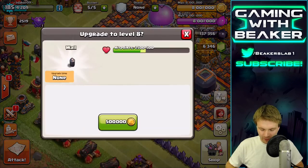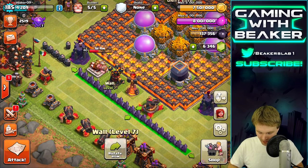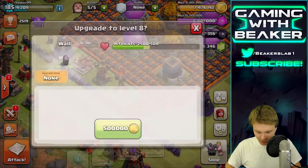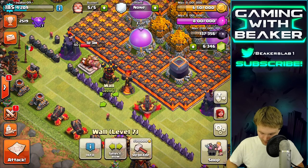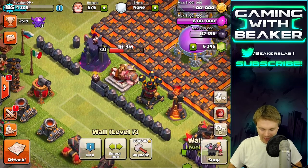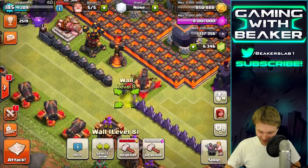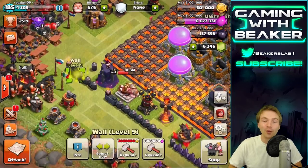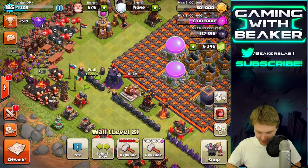Let's try to finish these level 8 walls right now. It's not letting me do a whole row, so let's just do them one by one. That's gonna put us pretty close — but oh no, I accidentally upgraded to level 9 walls with gold. That was dumb. We could have done four more level 8 walls with that gold. That's what happens in life, Beaker screws up.